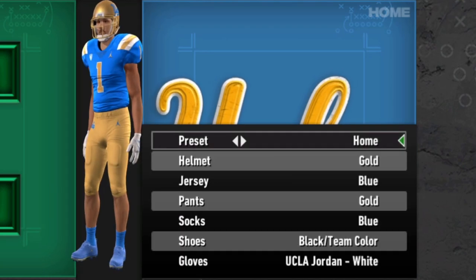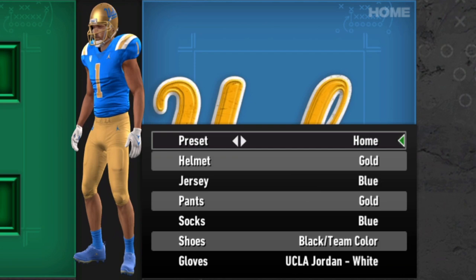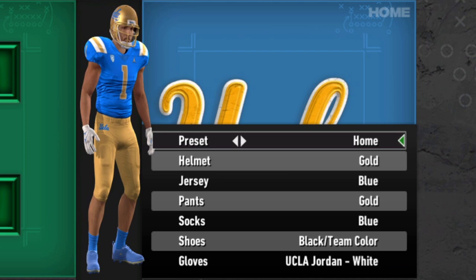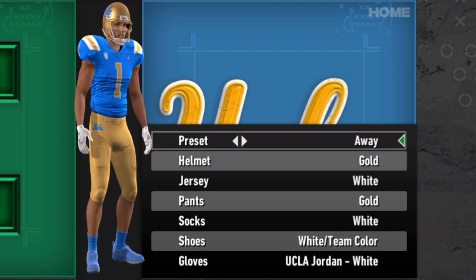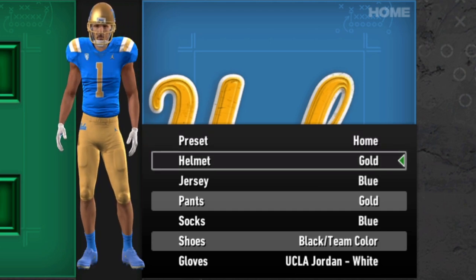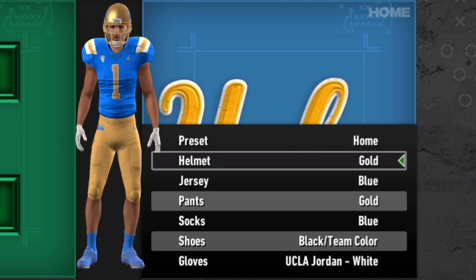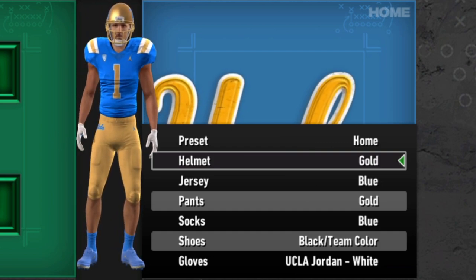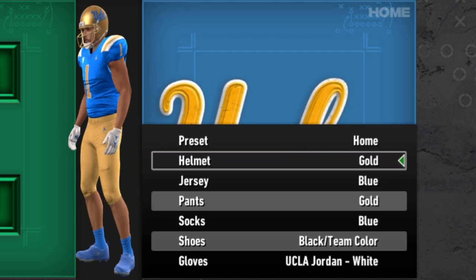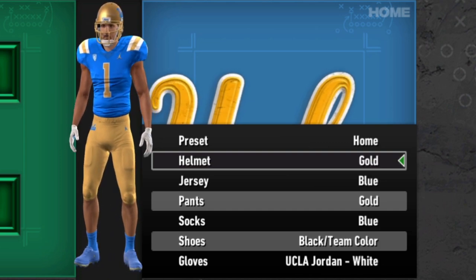Our final update is UCLA and the Bruins. They look solid. It's the Bruins — not a lot of options for UCLA, but they don't wear a whole lot, so it's pretty much just the home and away. They've got the Jumpman. I love the color that UCLA uses — some would call it sissy blue, I would call it sky blue, winners blue. UCLA is having a solid season and they get uniforms to match. The helmet looks great. Great job by the team.